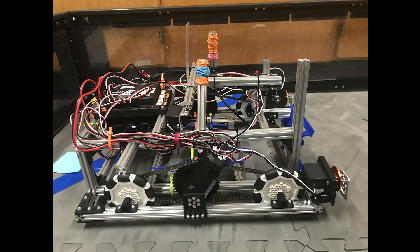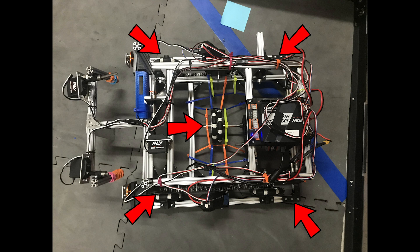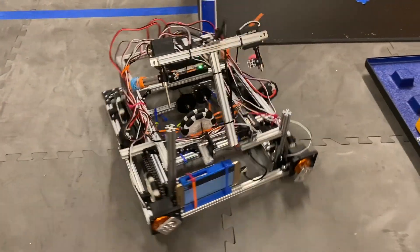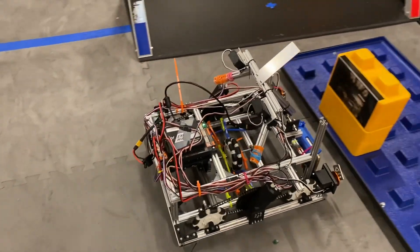Let's get started on the sides. Meatball's drivetrain is an H-Drive, which has 6 Omni wheels powered by only 3 motors. This allows Meatball to move in any direction while using one less motor than the X and Mecanum drives. Here's that in action now.